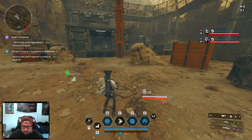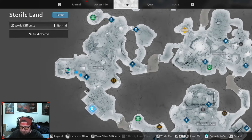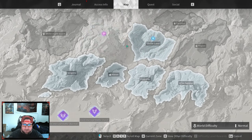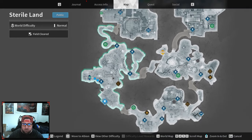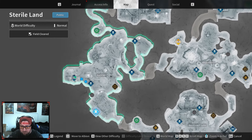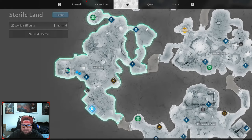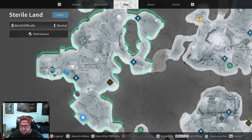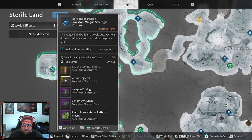I know I skipped out on the first part but I'll show you where it's at. On the map — or in the world — you're going to come here to the Sterile Land, that's where you're going to go. You want to go to Rockfall. You'll unlock the quest as you're going through the story, and the first one is going to be getting her fragment blueprint. You come down here to Rockfall.